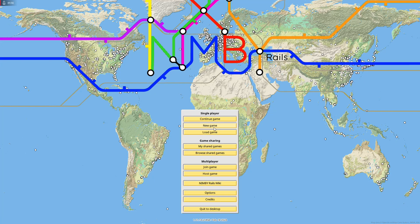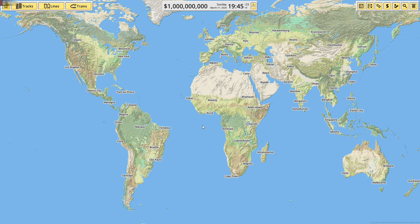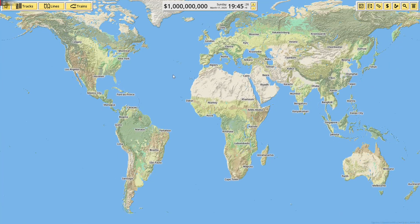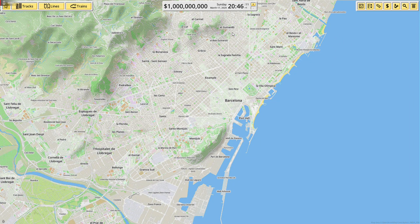Hello everyone, it's Alinomaly here and today we are playing Nimby Rails — it's a great game about building your own railways. I'm gonna quickly make a world, let's call our company Alinomaly Railways. We're already in the game, and it's a real life world so you can build absolutely anywhere you want. Let's make a railway system in Barcelona. I'll pause the time so we don't lose any money — we start with a billion.